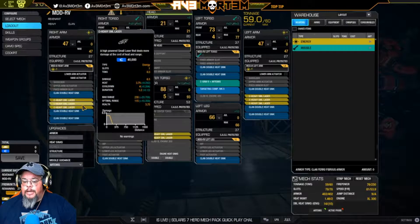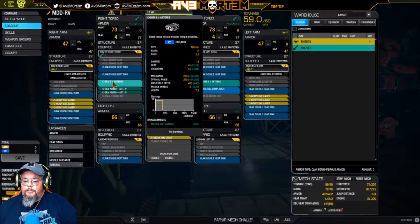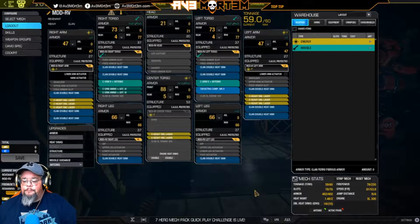Each heavy small laser does 6.5 damage, and I have eight of them. So if I just do a laser alpha strike, I'm looking at 52 points right there. With the two SRM6s — they do 12 each — that's another 24. Assuming I hit all in the same spot for the full duration, that is a 76-point alpha. 76-point alpha — that's pretty amazing.